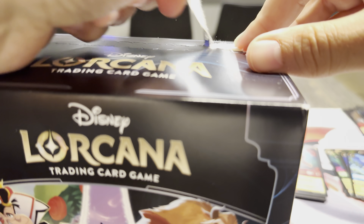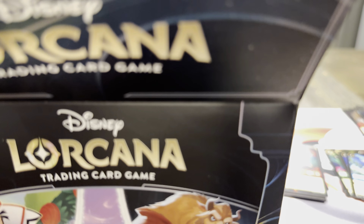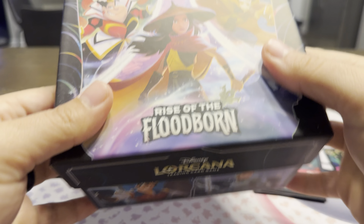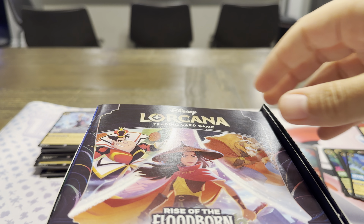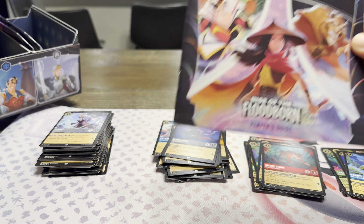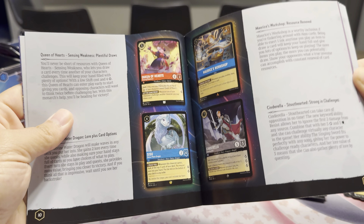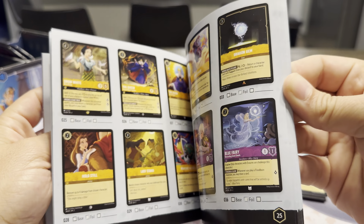My first time opening one of these — I guess I'm not preserving the box. Oh, that's nice. It is really good quality, harder cardboard — literally like a physical box with a player's guide, which gives you some basic information on how to build a deck and a card list.